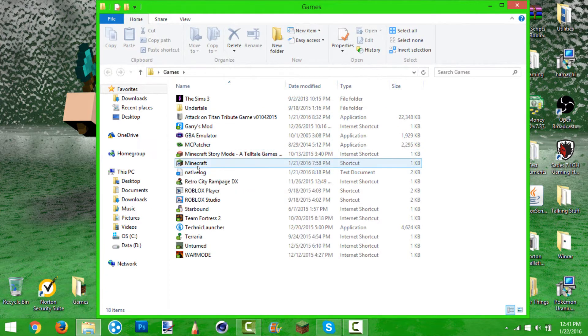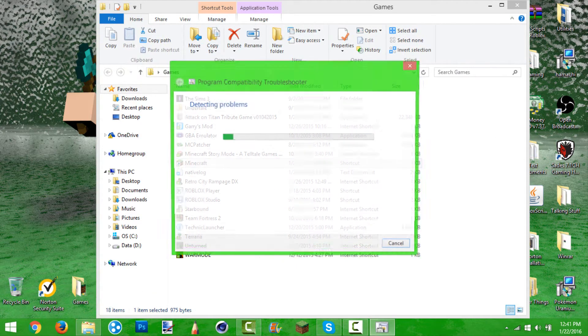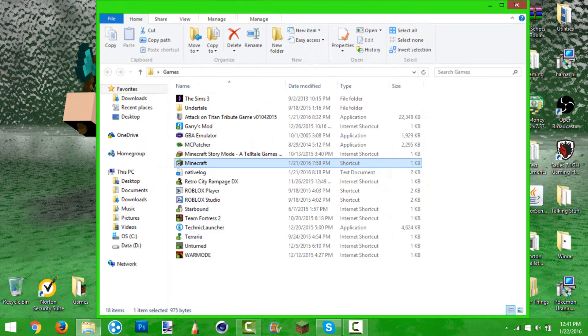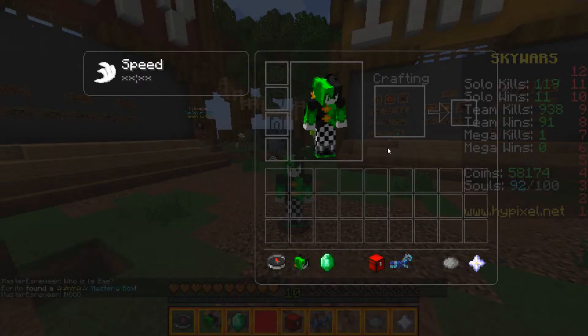Right-click your Minecraft — this is what made it work for me. Troubleshoot compatibility. And then once you've done that, it will detect the issues. Then you want to click troubleshoot program, and it will do all the loading. And hopefully it will work like mine did a second ago whenever I showed you the preview, which I will put up now.